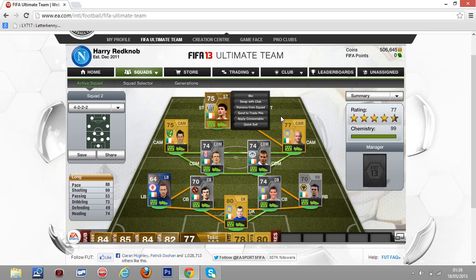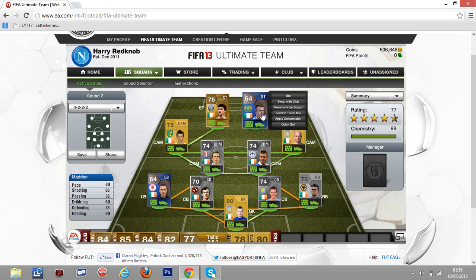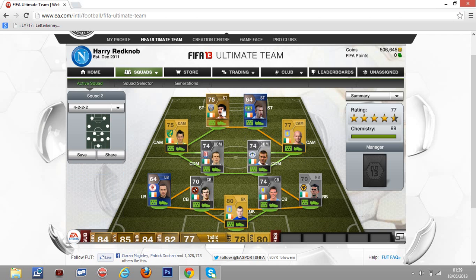Our two forwards are Shane Long and McFadden — two quick forwards. McFadden only has 80 pace but he feels a lot quicker up there with Shane Long, who actually has 88 pace. They're two really all-round good forwards.